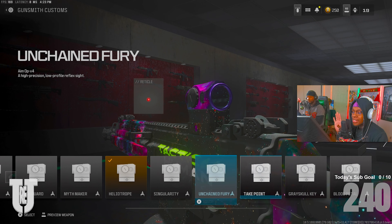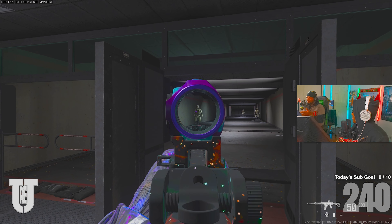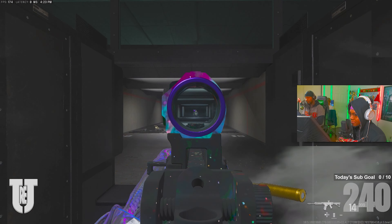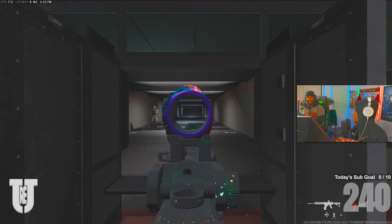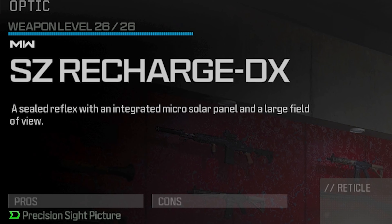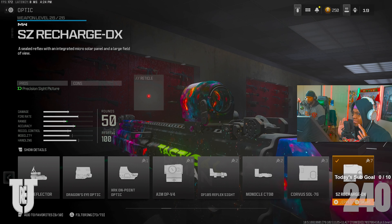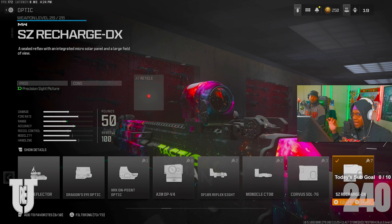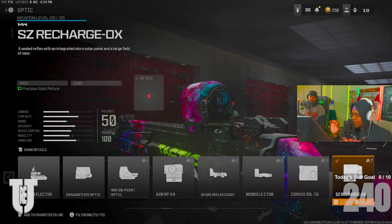First up we got the Aim Up V4. I don't care what nobody says, this sight still means a lot to me — the Aim Up is still valid and there's no cons this year at all. If you still have your blueprints from Modern Warfare 2, you can get different reticle colors. It's a nice scope with nice clarity — last one I liked it. The main focus is what you need to be looking at.